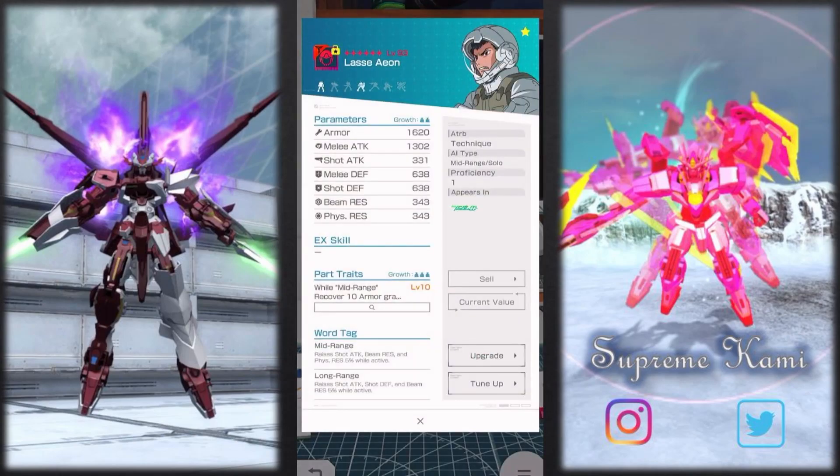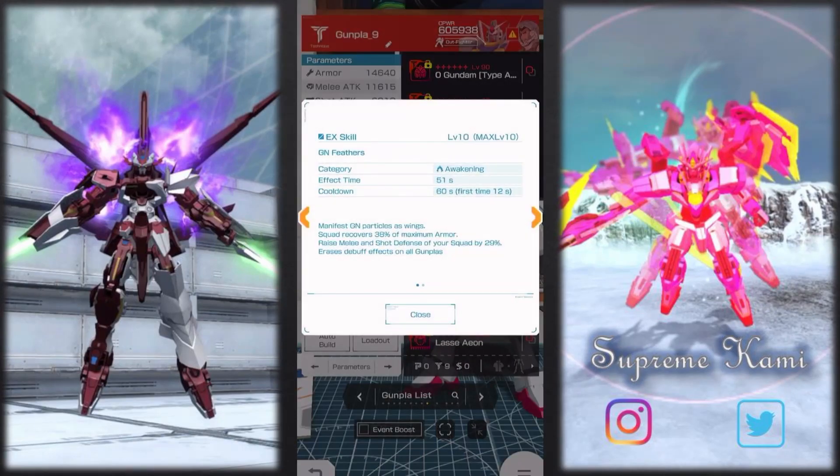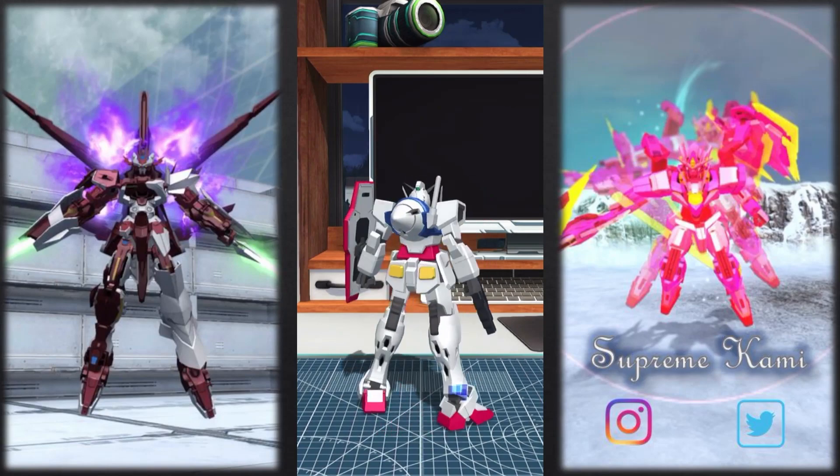The EX skill is pretty good. Starting with the GN Feathers: this one manifests GN protocols, gives squad recovery up by 38%, and also raises melee and shot defense up by 29. This is a pretty good defensive capability awakening as a free-to-play option. Also, this one erases debuff effects on activation — I'm pretty sure this is the first time we've seen any kind of debuff erasure like this, so this one is actually good.